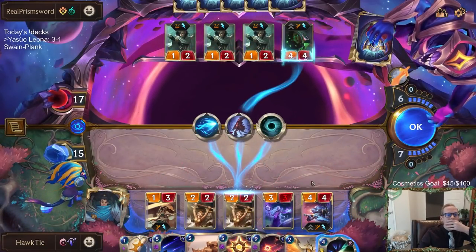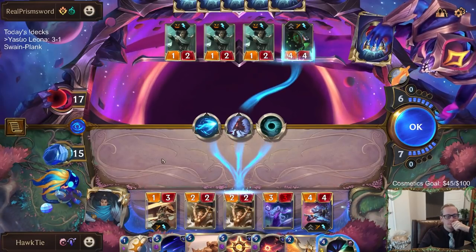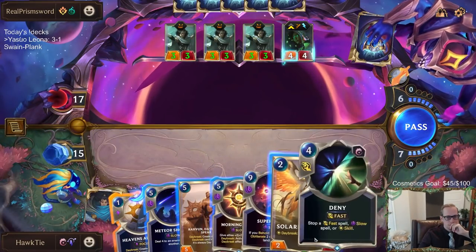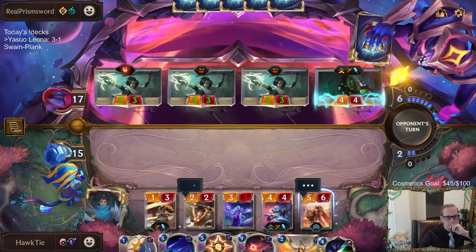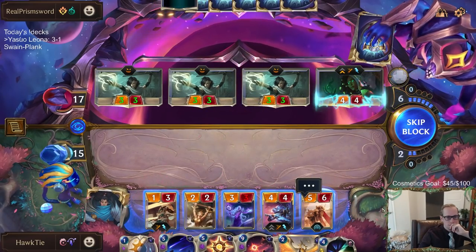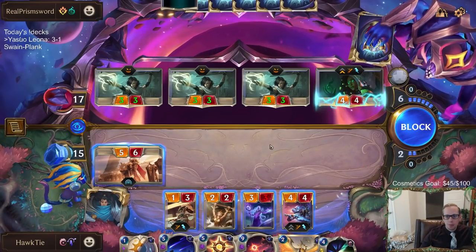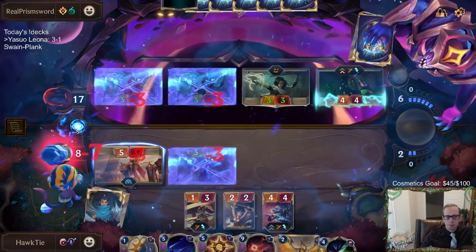This was a mistake. Yeah, this was a mistake. I made a mistake here. I should have let it happen and then just played Robin. Did not need to use that 4 mana there — I should have saved it and just not played that.